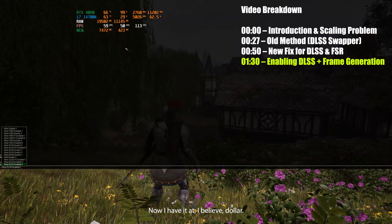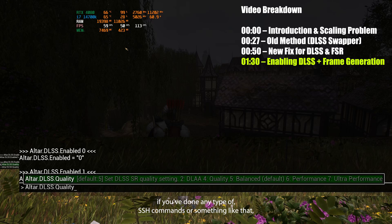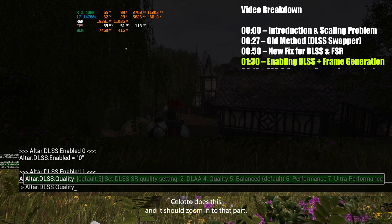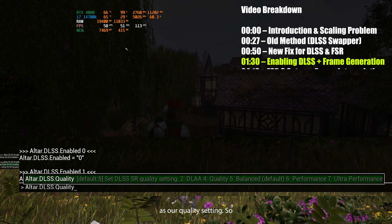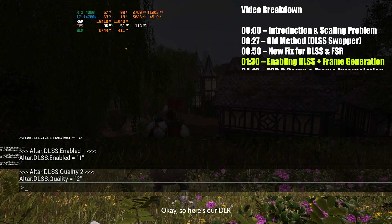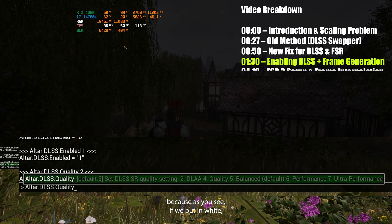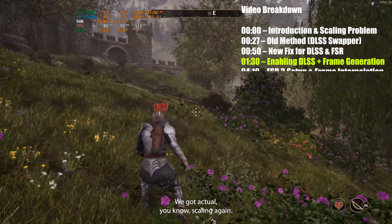I have it at DLAA. So if we put in quality here and hit Tab — if you've done any type of SSH commands or console commands like this, Tab will auto-complete it for you. It says default is five and then set DLSS SR quality setting. We have two which will be DLAA. Here's our DLAA and it looks awful because yeah we're getting 30 frames per second. So if we go ahead and set this to seven — seven will be ultra performance — and bam there we go. We got actual scaling again.